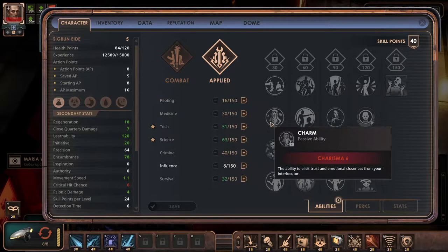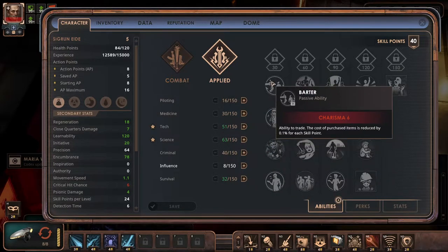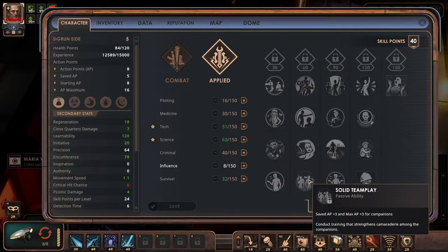If I add muscle it will be intimidation; charisma, it will be charm; and barter — well, whatever. I guess we'll never have barter, but I hope we'll get enough money.